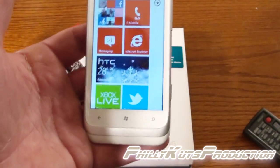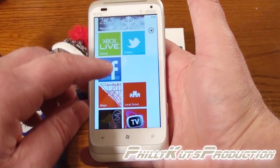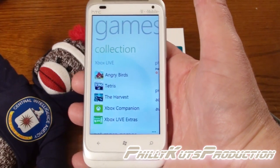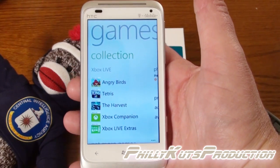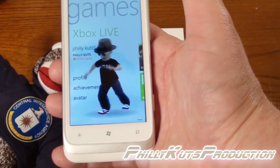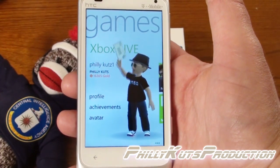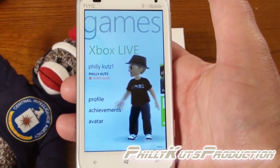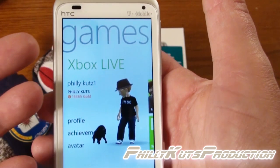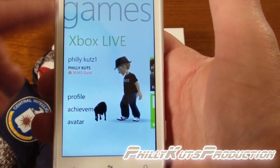I wanted to show you guys today a feature on it. All Windows Phones now have Xbox Live features on the phone, so let's take a look at this app. Basically what you can do here is it gives you access to some games that you can download and try out, some demos. Once you get it all synced up with your Hotmail account or whatever Windows mail account you use to sync to the phone and your Xbox, it'll have all your information on here.